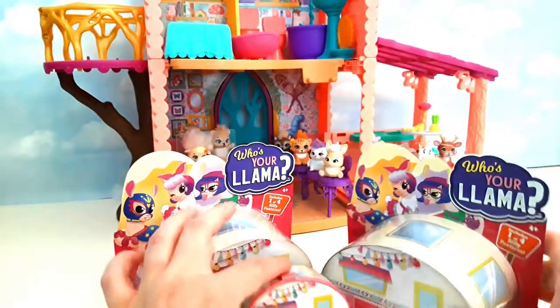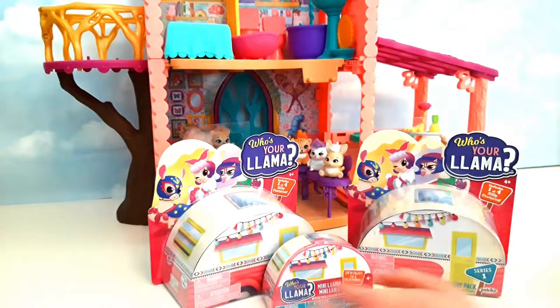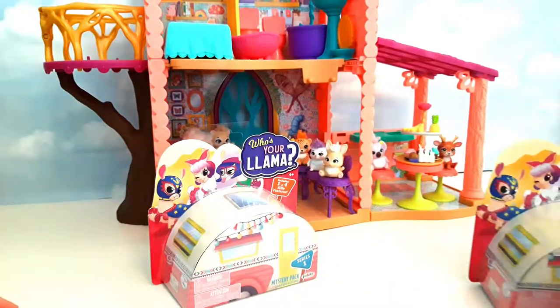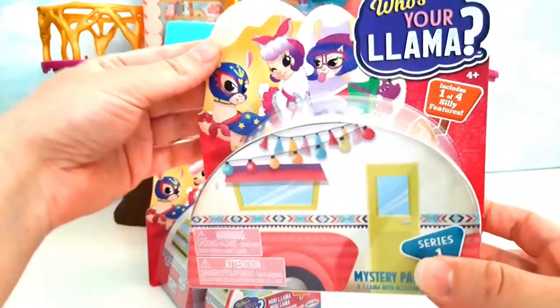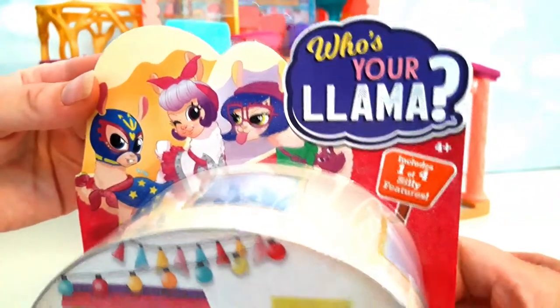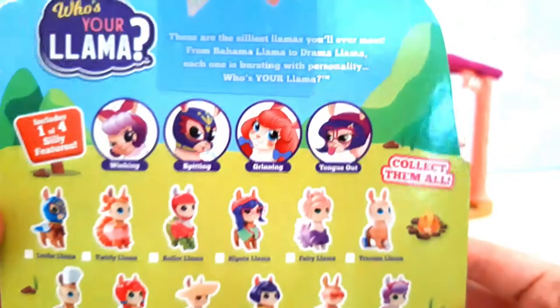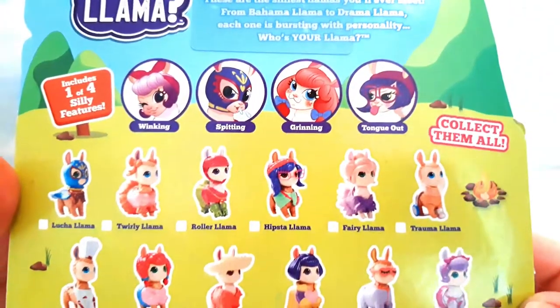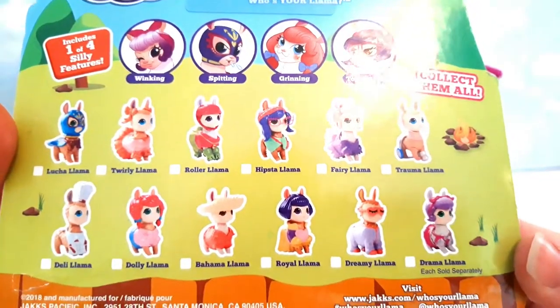So which one do you want to open up Sophia? The big one and the small one. Okay, which one are you going to start with? Sophia wants to open up the big one first. So here they are — these cute little caravan boxes. And these are all the ones that you can collect. Wow, look at these cool outfits they get on.